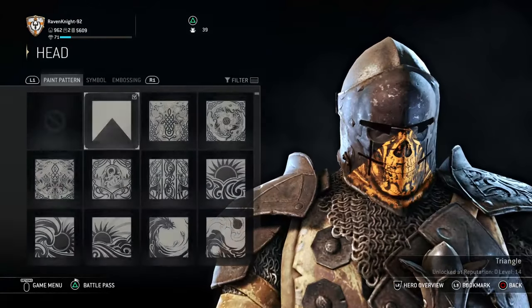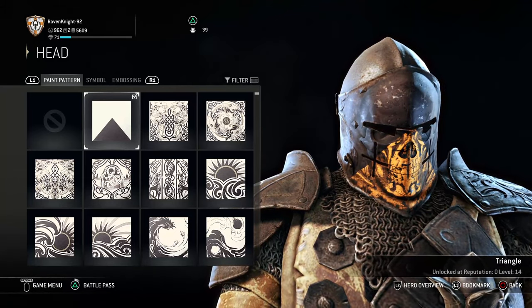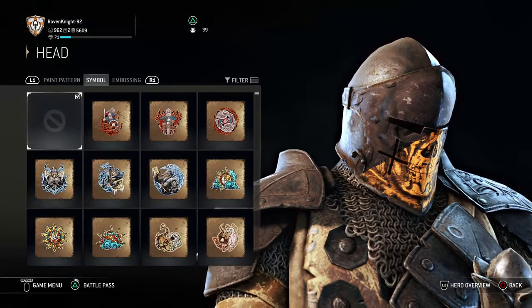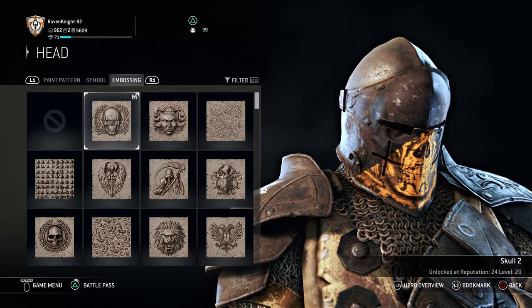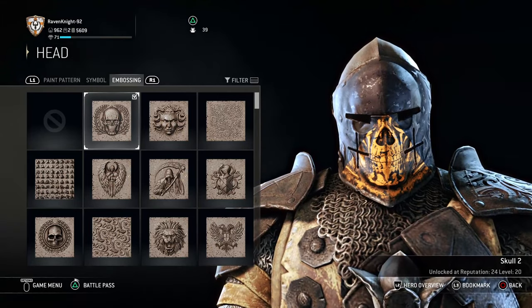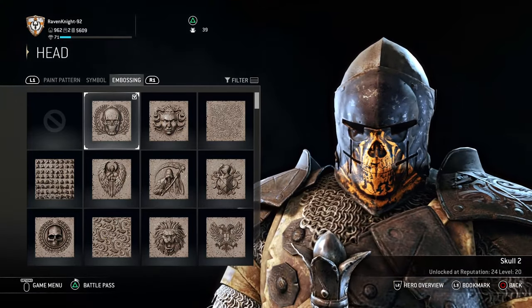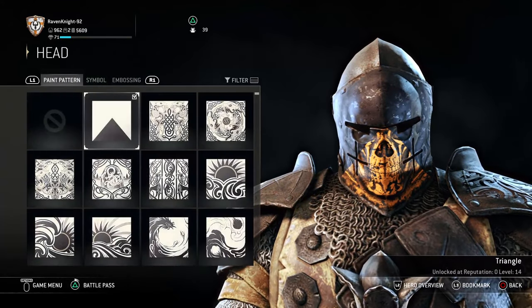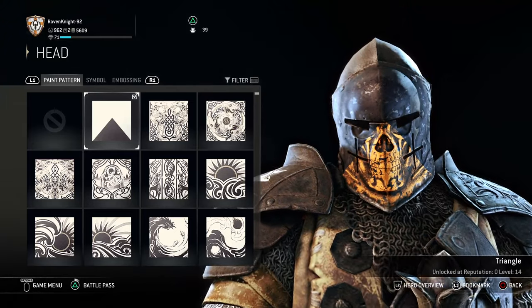For the paint pattern on the helm, you want the triangle paint pattern, which you get at level 14. For your symbol, nothing. For embossing, you want the skull 2 embossing, which you get at reputation 24, level 20. You need skull 2 embossing and the triangle paint pattern together to create the helmet effect you're seeing right now.